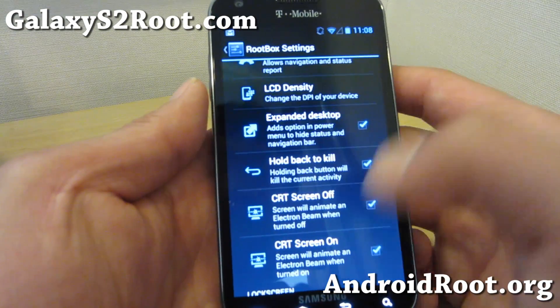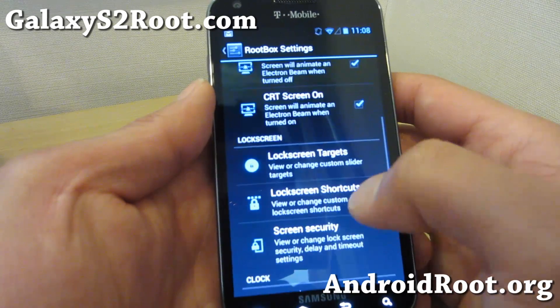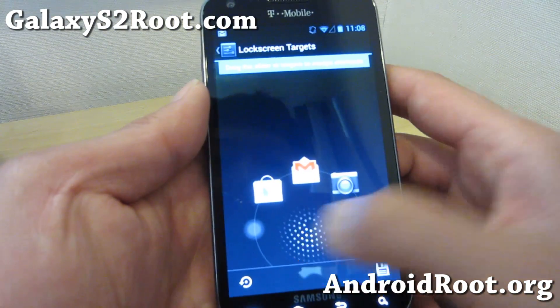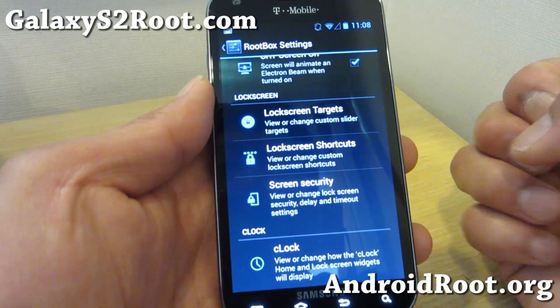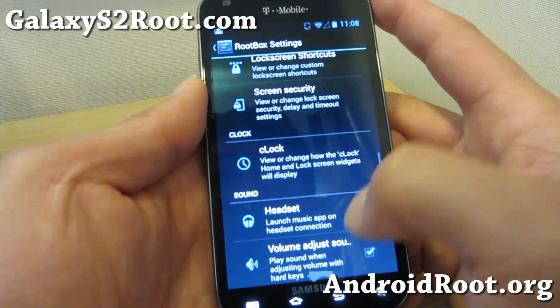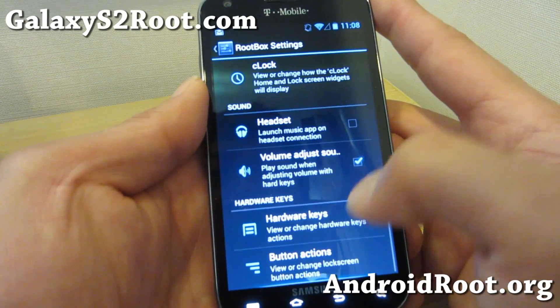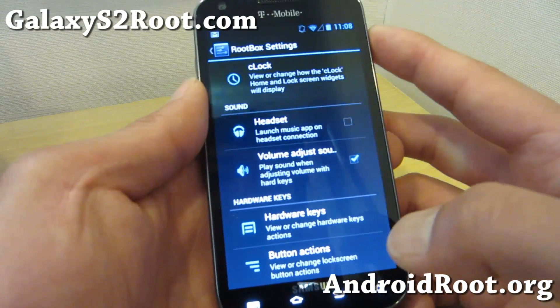Simply go to Rootbox settings and you'll get additional controls — even Pi controls if you want. Pi controls, expanded desktop, hold back to kill, CRT screen off and on, and also lock screen targets. Here you can set up to four different targets. It's a great way to get the full functionality of AOKP plus additional stuff like weather widgets, calendar widgets, and you can also customize your buttons.